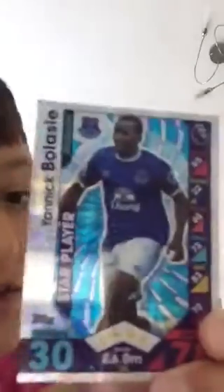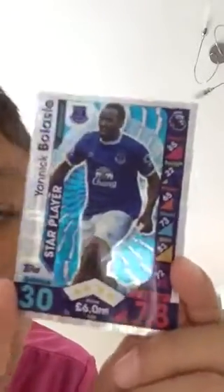Next is an Everton player, midfielder - most people are thinking Ross Barkley, but it is Yannick Bolasie. He went to Everton. 30 defence, 78 attack, a pretty nice card. He is a star player. Next, a lovely player from Iceland, midfielder from Swansea - it's Sigurdsson, that's how I think you say it. He has 50 defence and 81 attack. This guy is pretty much a beast. He's a star player.